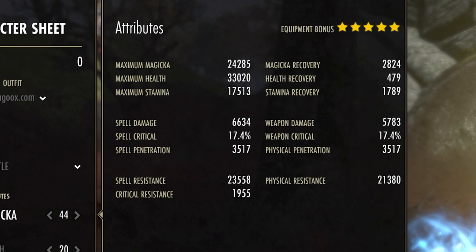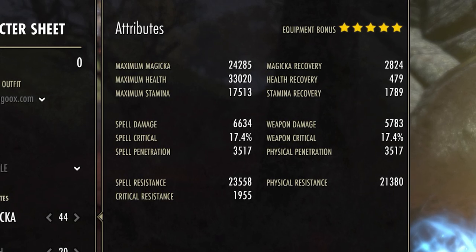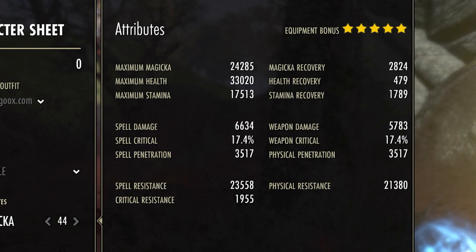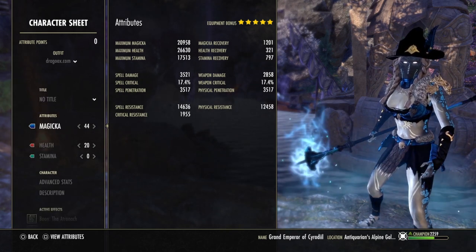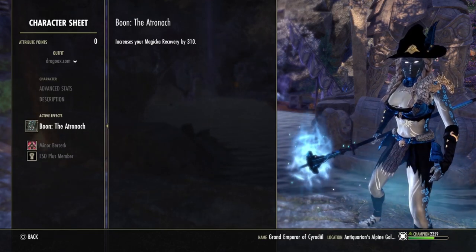We have a decent amount of spell damage; the penetration is not so good in the base stats, but I'm using a CP passive that works great with this build and the resistances are normal. I play a lot of light pieces, some medium pieces, and one heavy. I'm going with 44 points into magicka, 20 points into health. I'm an Imperial and I'm using the Atronach mundus stone.